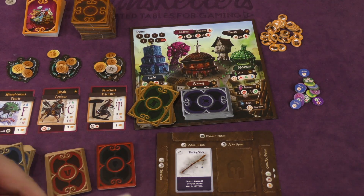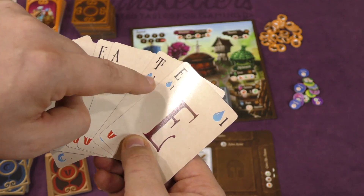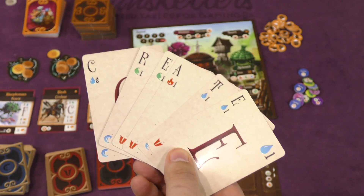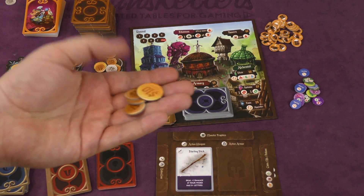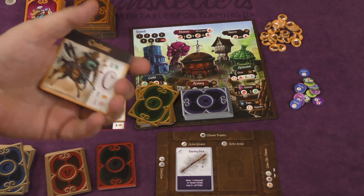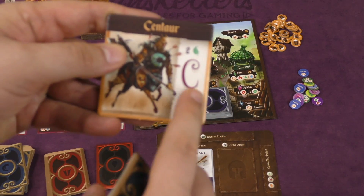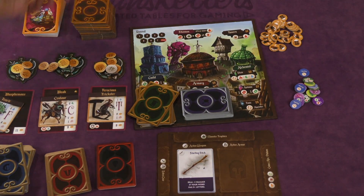Now I might want to attack the centaur because he's weak to water — water will do double damage, so this would actually be eleven damage. Plus my starting stick says deal plus one damage if I have five or more letters, and I do. So here I'm going to deal thirteen damage to him. Unfortunately, he has twelve on him. So I take the thirteen coins and that's money I have. Whoever does the killing blow also takes a token worth three points at the end of the game, and you can always use that letter in future words — giving me a permanent C that does two earth damage.